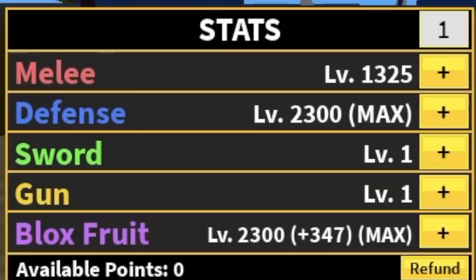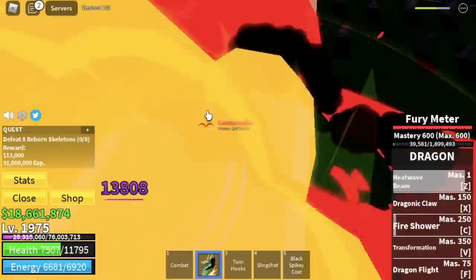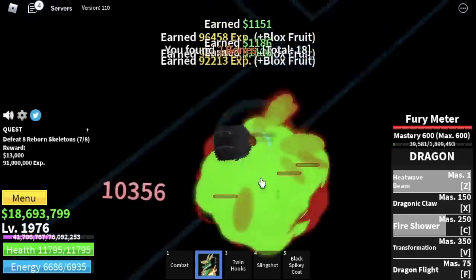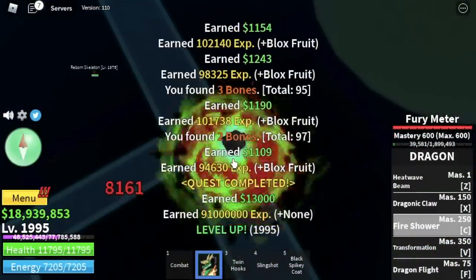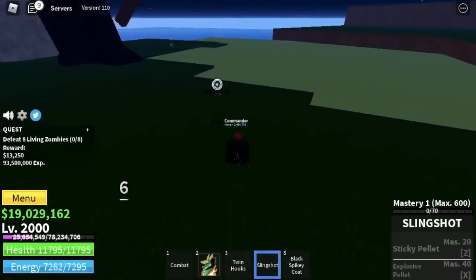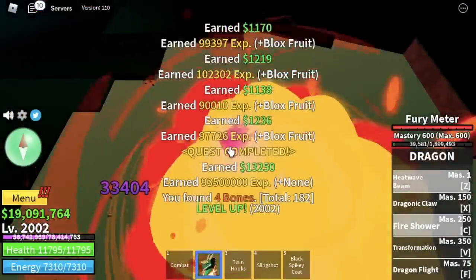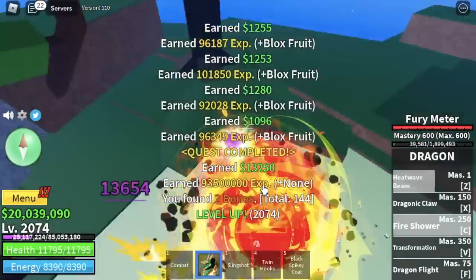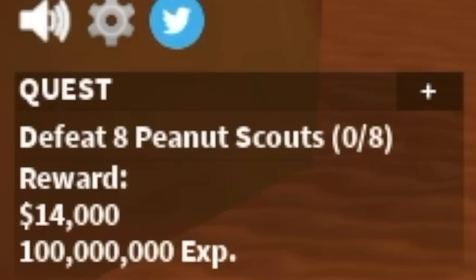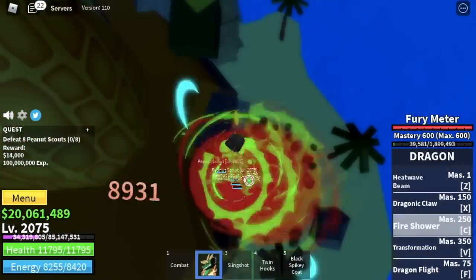Next up, the Hunted Castle. We're only gonna defeat 2 mobs here: the Reborn Skeletons and the Living Skeletons. For the other mobs they have Devil Fruits, and those Dark Fruit users can burst you, so I want to focus on the easier path. Just a reminder — for those who want to unlock the Dragon Talon, this is the area to unlock it. Level 2075, final island, the Sea of Treats. We're gonna start with the Peanut Scouts — believe me, in this whole island, this mob is the easiest and the best mob to grind.